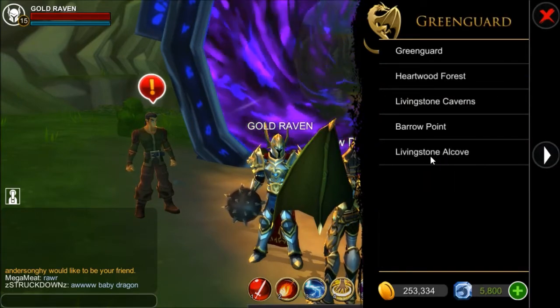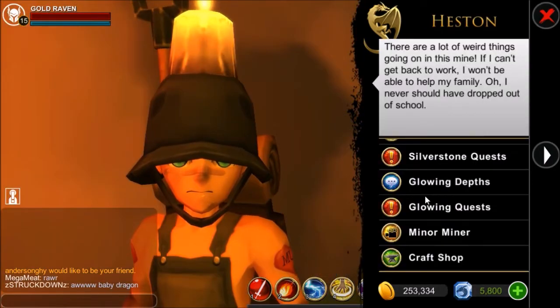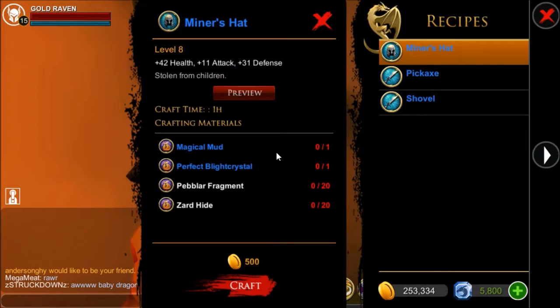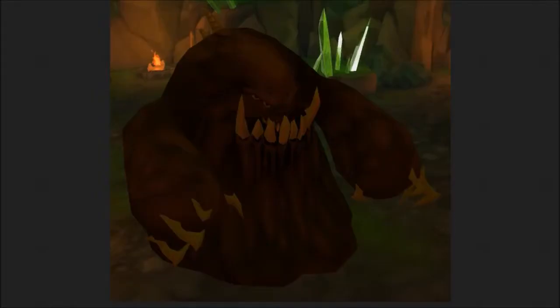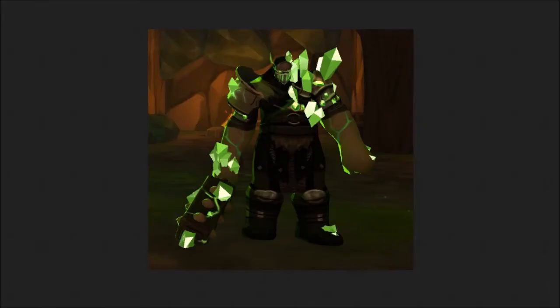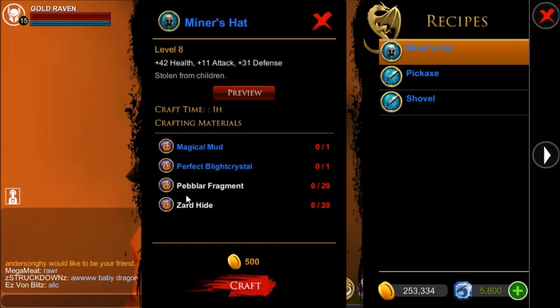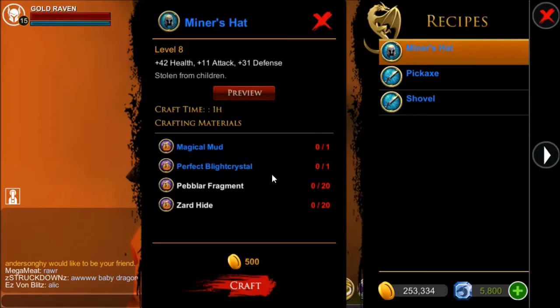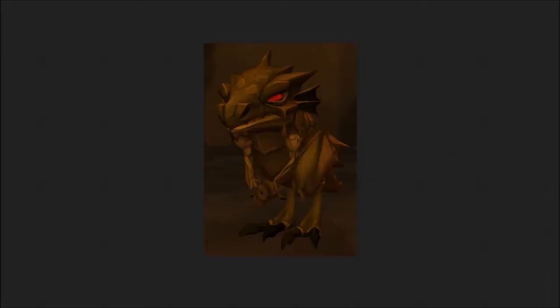Now we head to Livingstone Alcove. The crafting shop here — talk to Heston. You've got three different items. The first is the miner's hat, which requires four different items. For the magical mud you have to kill the mud lord, who is in the glowing depths dungeon. The perfect blight crystal is dropped by the blight crystal bandit in the silverstone mines. The pebbler fragment is dropped by the infected pebbler and the agitated pebbler — they're in both dungeons so you can choose either. And the zard hide is dropped by the cave frogzards and the outcast frogzards.